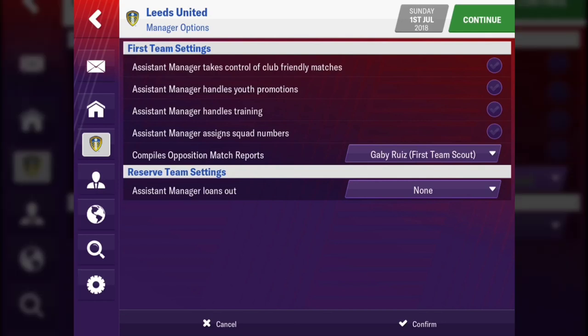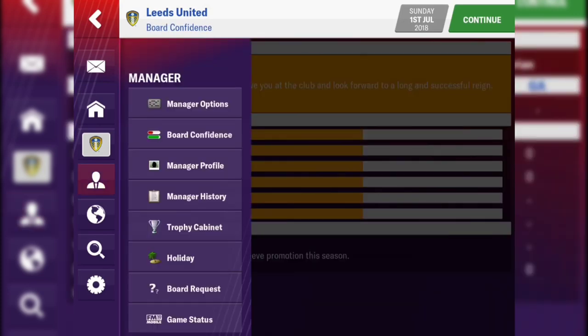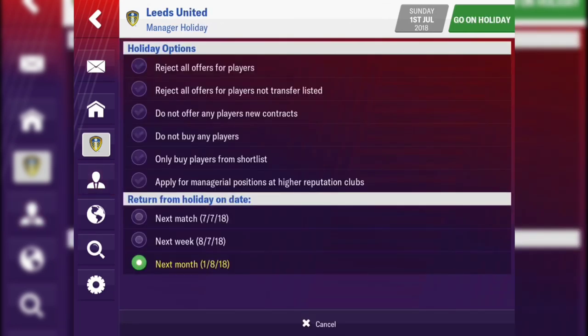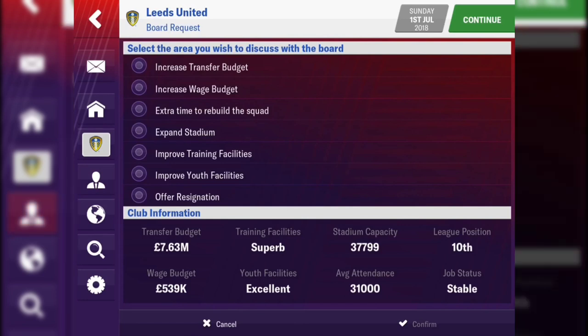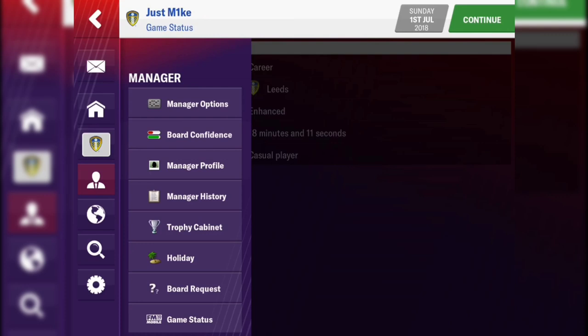You can actually change who you want to do the opposition match report now. That looks the same as before, and still can't do a season-long holiday — you have to do it month by month on board request, which is annoying. One thing I'd love to see eventually is the ability to add an affiliate or feeder club, so you can loan players out or bring in loanees from bigger teams. This is already 18 minutes and it's a long video — I did say at the start it was going to be.